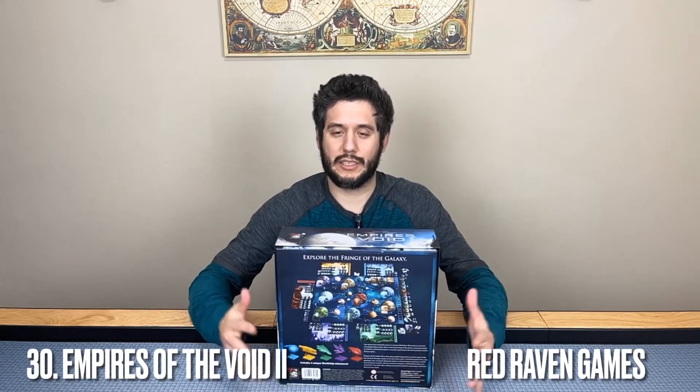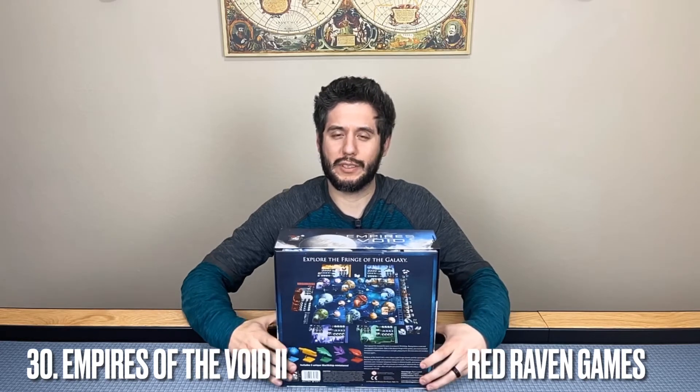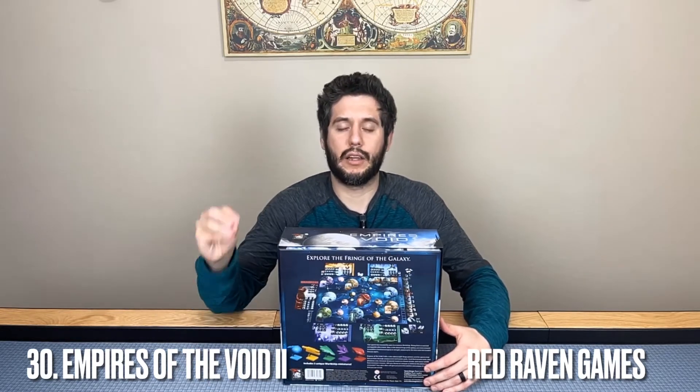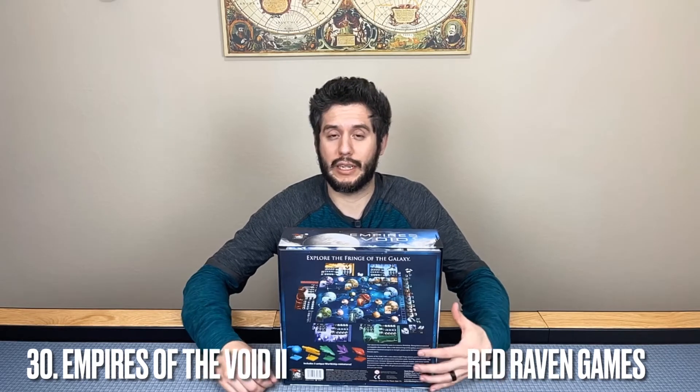When you actually play the game, it's even more stunning — you've got these beautiful planets that sit on a modular space board; you can change the layout, and they just pop. Beyond the production, the gameplay uses a very simple command token mechanism to select actions. Other players can follow that action by spending command points, and you're trying to rule the galaxy — exploring, either taking over different races on planets, allying with them to gain special powers, or recruiting their units to join your empire.